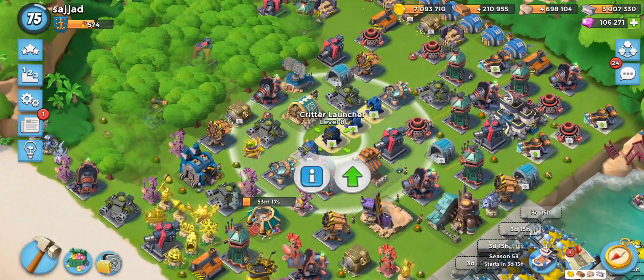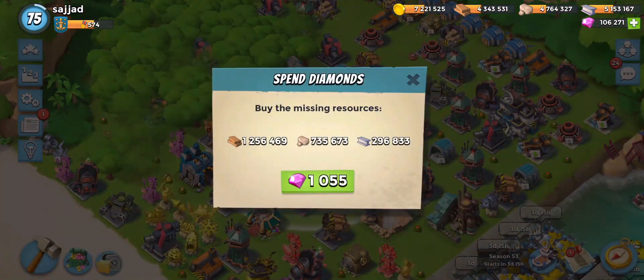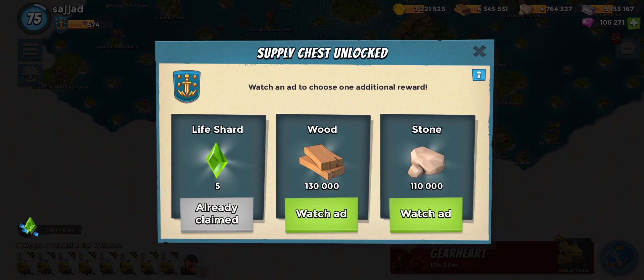We can already upgrade some of these. That one's the lowest upgrade and this one I want to upgrade — 1,700,000 and almost 300,000, so it shouldn't take too long. Let's take the life shard on that.